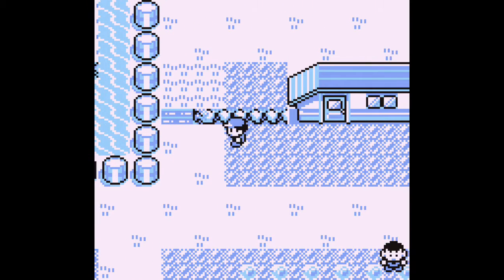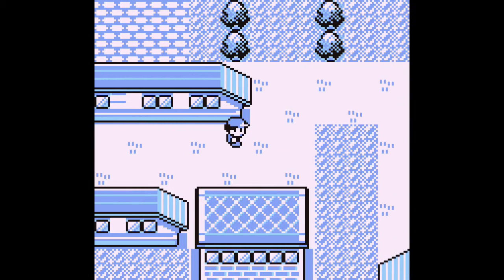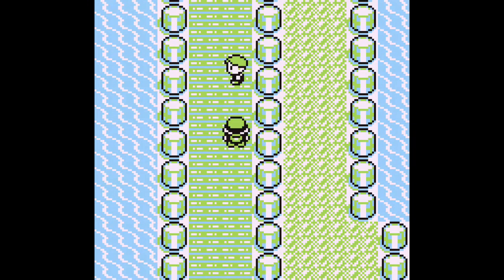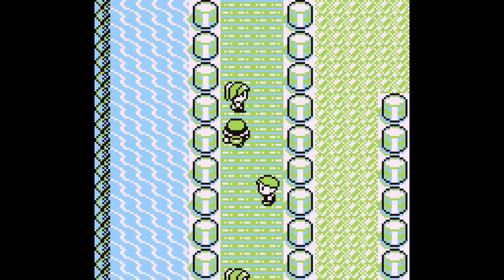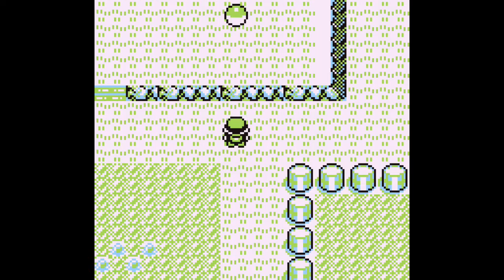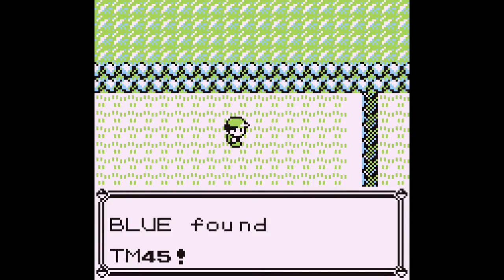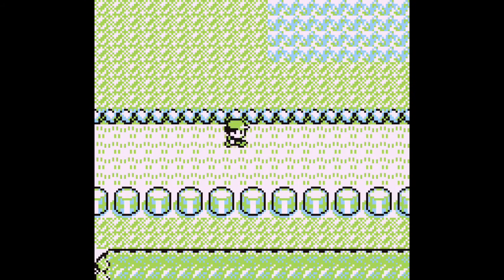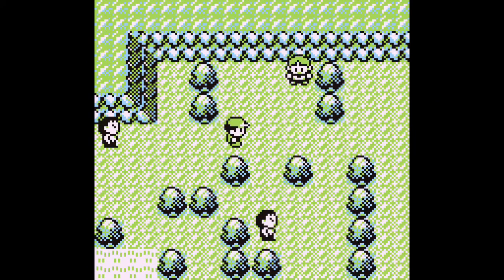We're going to go finish up — I think it's Route 23 or something like that. That should bring us to the end of the episode. Alright, let's work our way to Nugget Bridge. I don't have too many battles anyway — like three to go up here. I know there's this item to the left that I didn't get, so let's grab that right away. I found TM-45. I wish you'd tell me what the TMs were. But I do plan to give Mew some TMs ultimately — we're going to stack Mew up with TMs so it actually becomes useful.